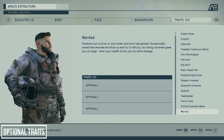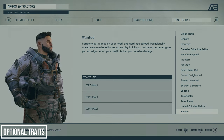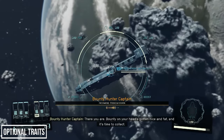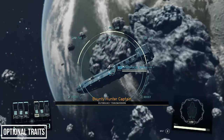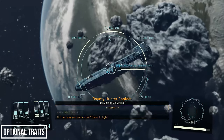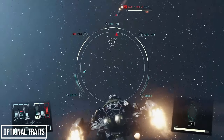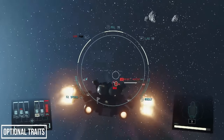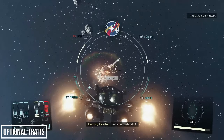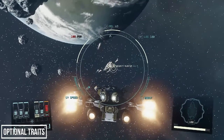If you select the Wanted perk, you'll have a price on your head, so bounty hunters will occasionally show up and try to kill you or demand payment — but the positive is you do extra damage when your health is low. This is the second trait I selected on my first playthrough and I'm glad I did. Extra opportunities for space combat are always welcome, and there are perks that require you to destroy a set amount of enemy ships, so this has actually been a useful perk.